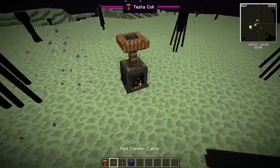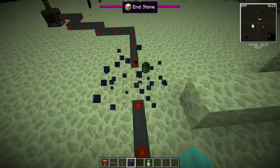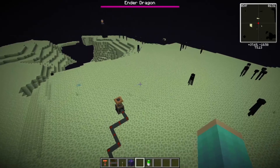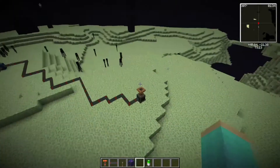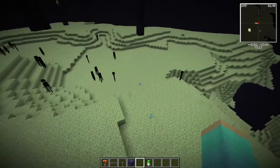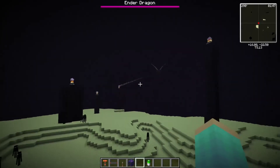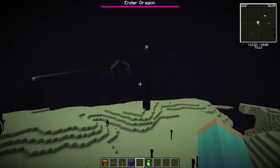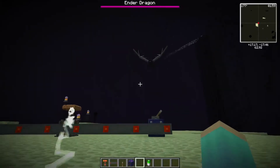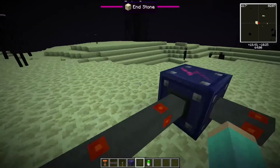My poor attempts at setting up a minefield kind of failed. The interesting thing about the tesla coils is they do a lot of damage to small enemies like zombies, creepers, endermen, and skeletons, but for big entities like the Ender Dragon and withers it does almost no damage whatsoever. It zapped the dragon but didn't do any real damage — maybe a sliver, but honestly I don't think it did anything.